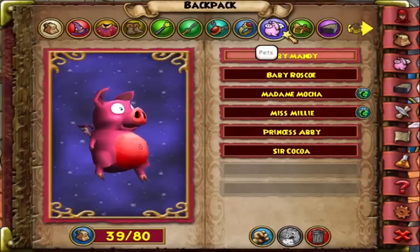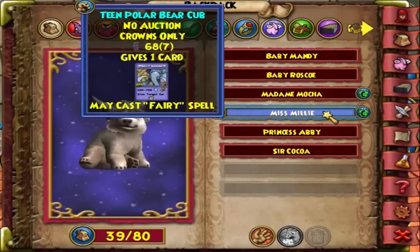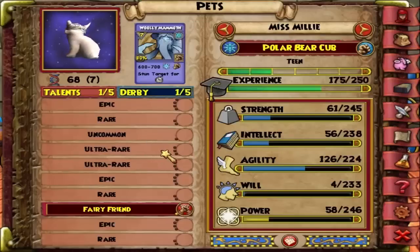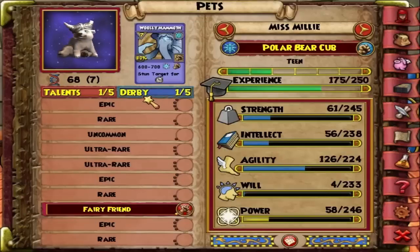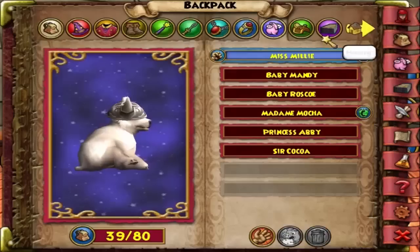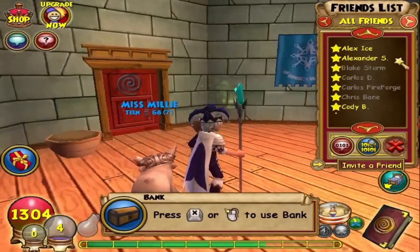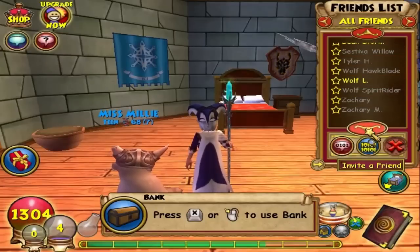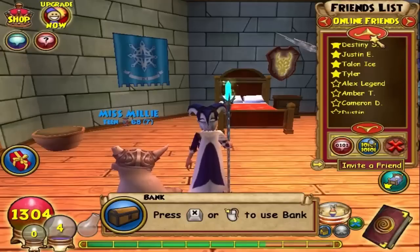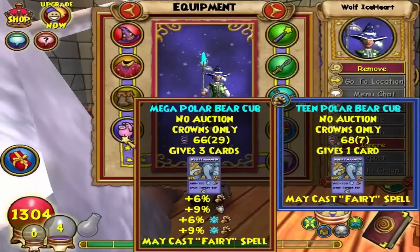I got Fairy. I'm trying to get Ice Giver — Ice Pain Giver is right here, and one of these is Ice Dealer, the damage one. I hope one of these is Healing Boost — well, Healing Current. Fairy is enough. Special thanks to Wolf Ice Heart for hatching with me. That's what I hatched with right there.